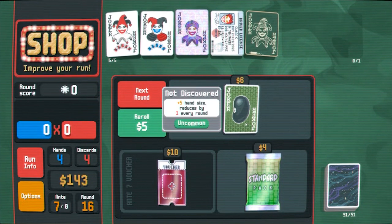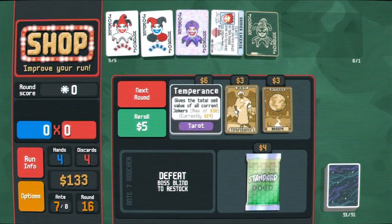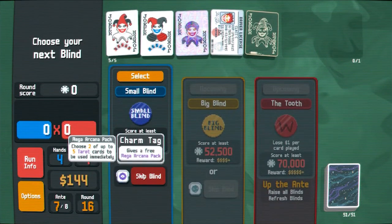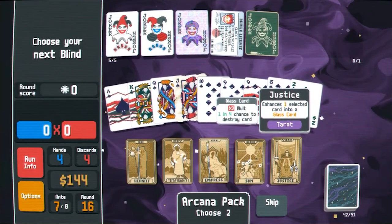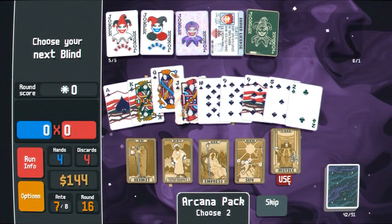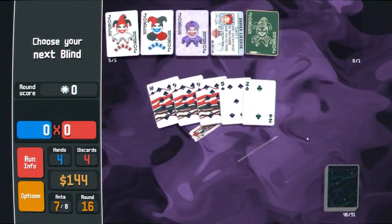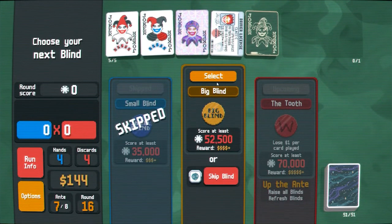Plus five hand size reduces by one every round — I don't think we need that. Another card available in the shop though, now that's nice. There's no reason not to buy and use temperance. Next round — a mega arcana pack, sure. Glass card — some molts, some money. Maybe it's time to start making glass cards. I'll make a glass queen, and I guess we'll enhance and get some molts going too. Choose two planets, let's just do it.